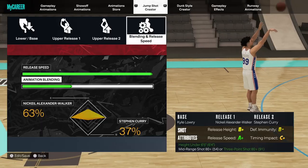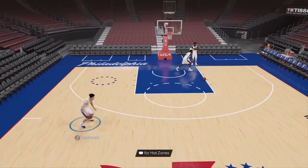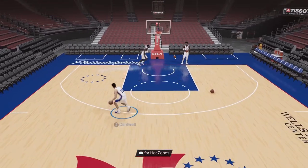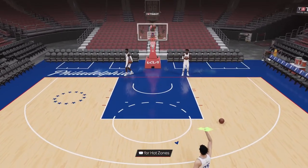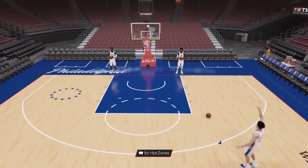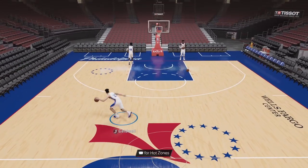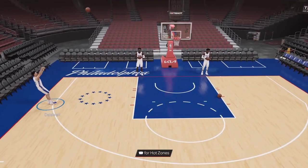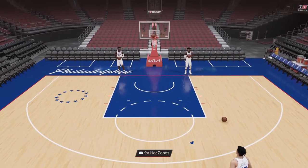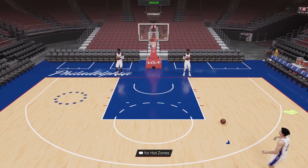The next jump shot is going to be Base Kyle Lowry with Release 1 Nah'Shon Alexander-Walker and Release 2 Stephen Curry, with 63/37 for the blend. This is a very solid mid to low three-point rating jump shot. It's absolutely crazy both off the dribble and off the catch, extremely fast, and has a giant green window. It's going to be very good if you are a beginner and also very good if you are a delayed player. It works everywhere on the floor, it's very consistent, very smooth, and very straightforward. If 2K23 is your first 2K ever, this might be a very good jump shot for you because it's just very simple. I would most definitely recommend this to a lot of beginners.